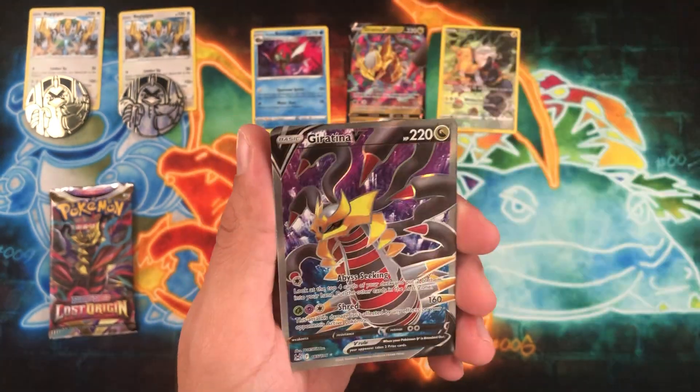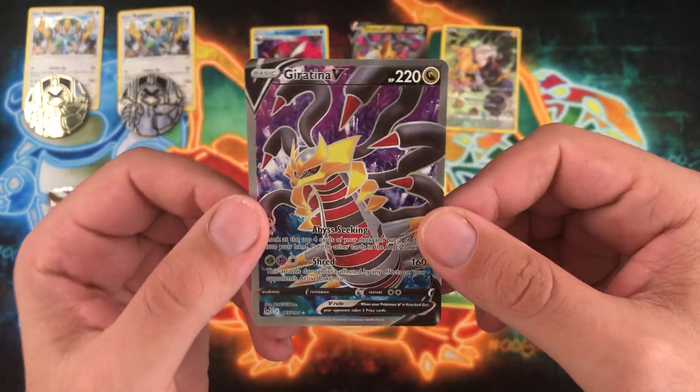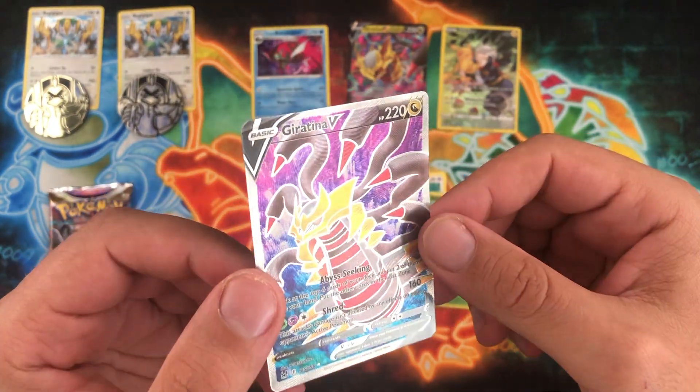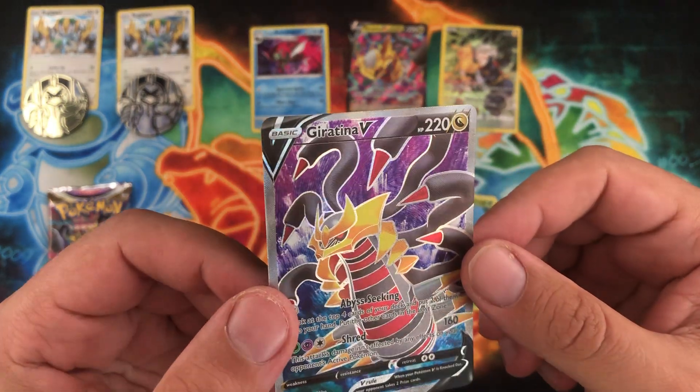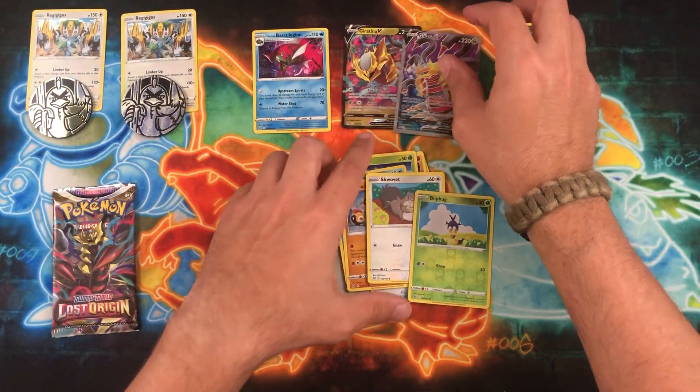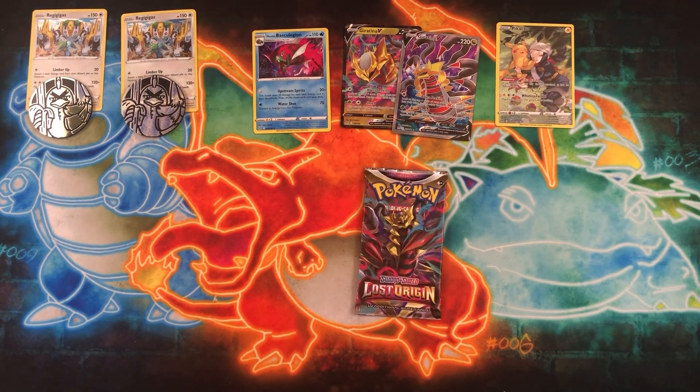Blipbug as the reverse. Ooh, nice — there we go. Giratina's showing up today: Giratina V Full Art. This thing is absolutely beautiful — number 185 out of 196. So we pulled two Giratinas and we got a Giratina pack to end off on.